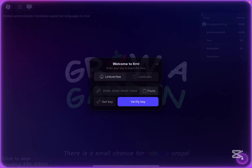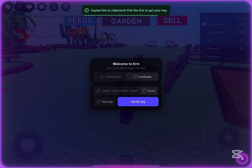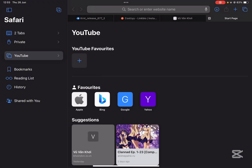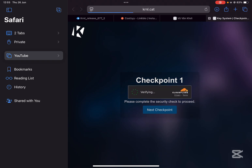Now if you do not want to wait as long, there is an alternative method you can use. Go to the loot labs option here and then hit on get key. Go back to your browser, paste and go, and then once again complete the checkpoint.